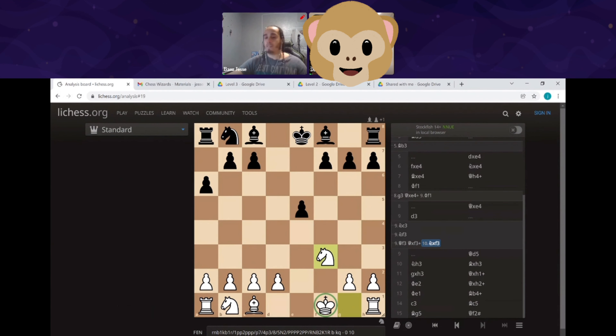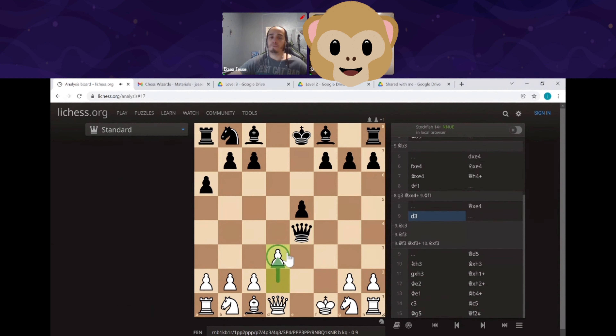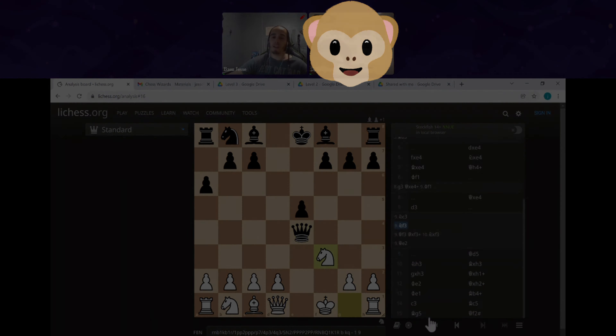Getting this queen out of your way right now would be beneficial for you, because that means you don't have a queen invading your king area. So d3 is not a bad move — you do attack the queen — but you could attack the queen this way, you could attack the queen this way, or you could defend the king.